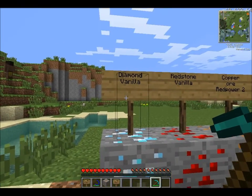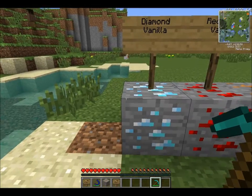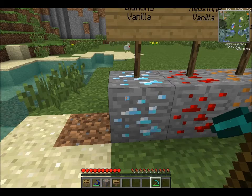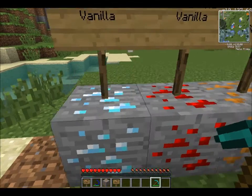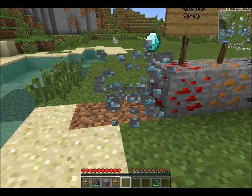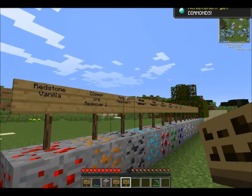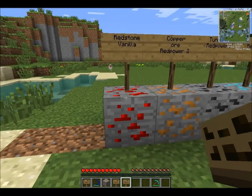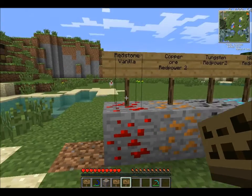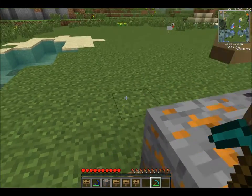Diamond Ore — I haven't even found any of this yet. All the new mods use a ton of diamond, so I'll be replacing that with some other stuff soon. Redstone Ore — everyone knows what this does. This is going to be very useful, and it drops a lot of Redstone Powder.